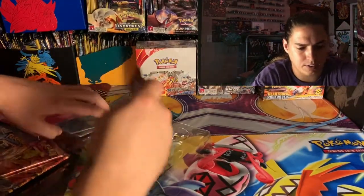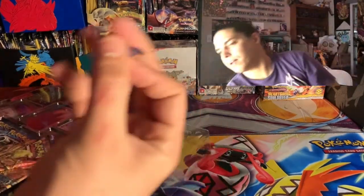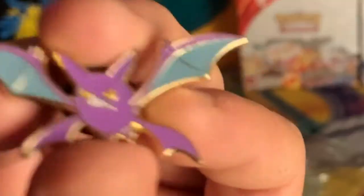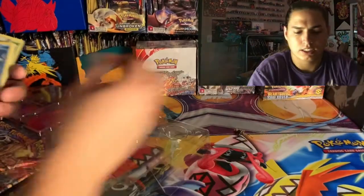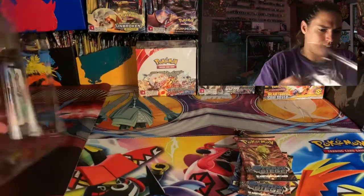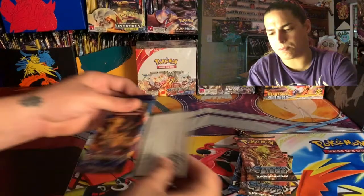One of these might have a code behind it — I don't see one yet. We get the Crobat pin, that is dope. Look at that little mean face he's got going — so angry! Got some packs. Hold up — there's your code card for the box, get it.